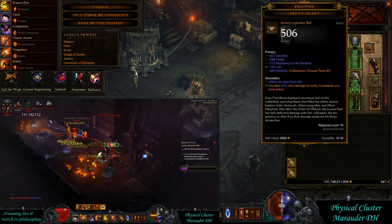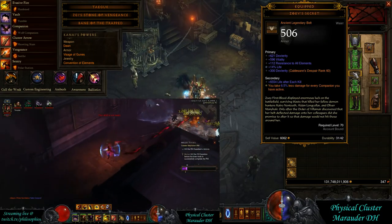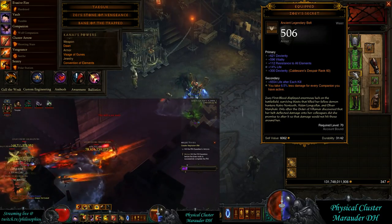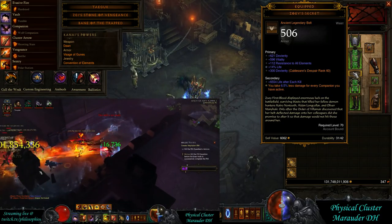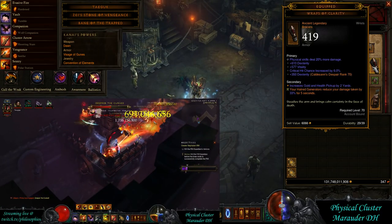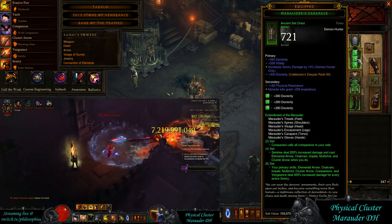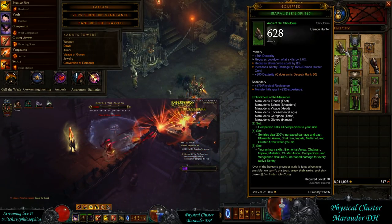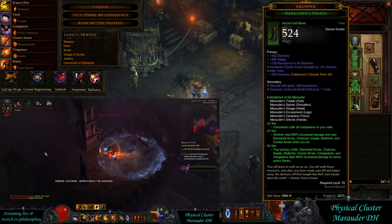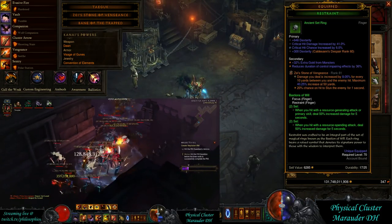Another new item is Zoey's Secret, which gives you damage reduction per companion. With Marauder you have all of the companions, so you're getting very significant damage reduction from this. We also have the Wraps of Clarity for more damage reduction, the Hellfire Amulet for standard bonuses, the six pieces of Marauder, and then Focus and Restraint for the rings for the damage bonus.